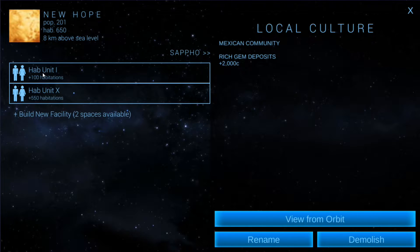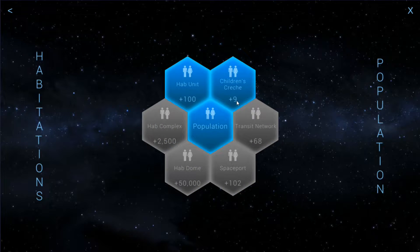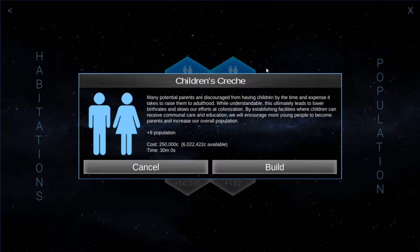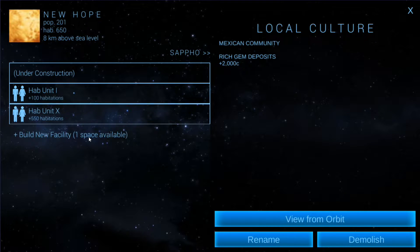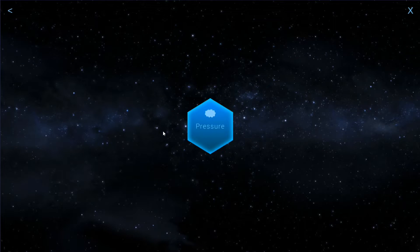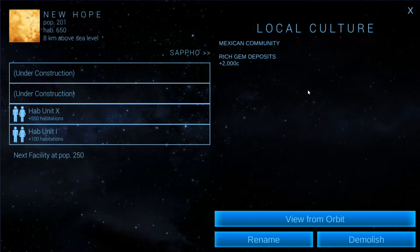We've got the one hab unit here with 100 residents. I'm going to start doing a couple things, but one thing I am going to do is put the children's crèche down because I want to make sure that I don't lose a bunch of population again. That should hopefully do it.